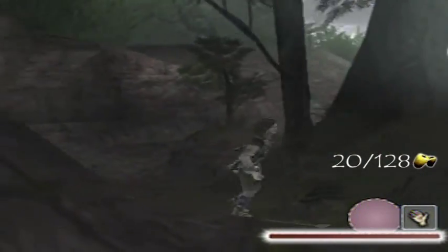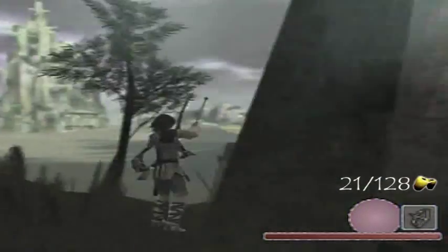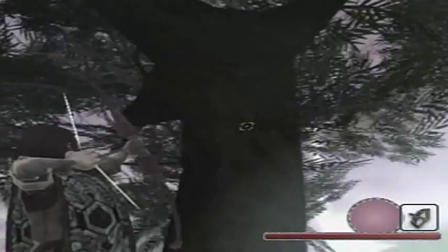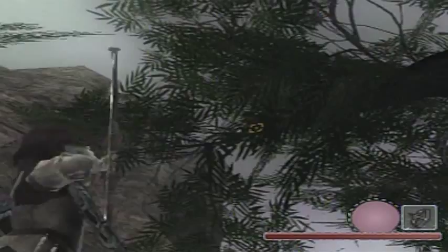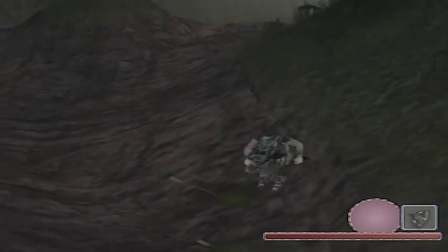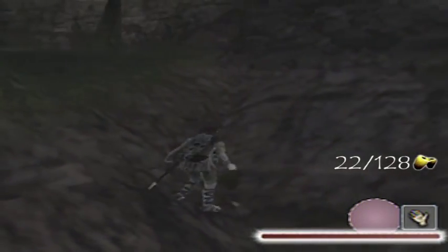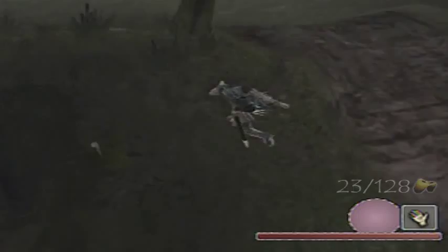I must have my bow out. There's one — I think there's two right around the same branch. Let me shoot arrows. That worked! I knocked one out. There's another one — I thought there were two right next to each other somewhere around there, and I was correct.